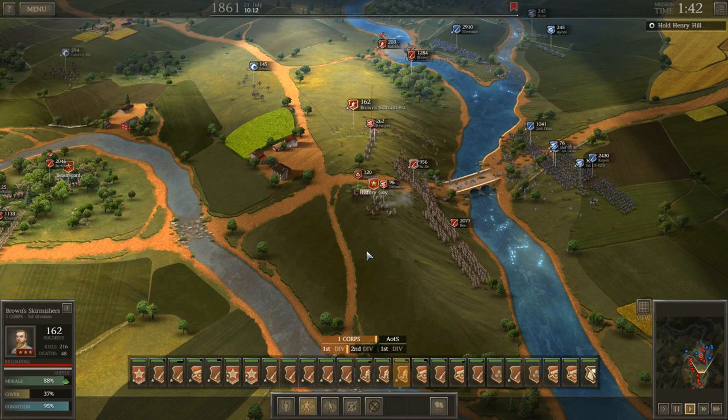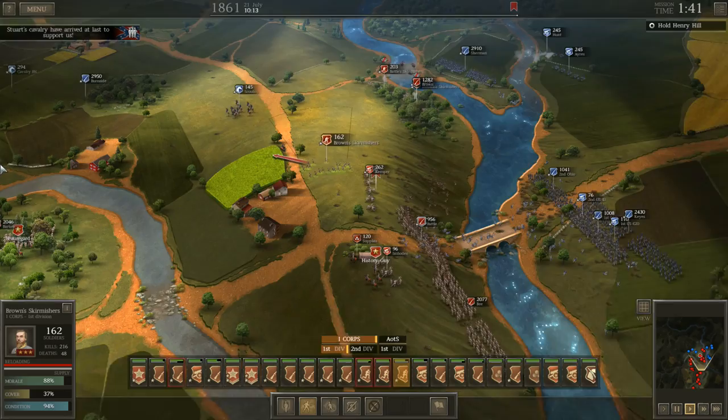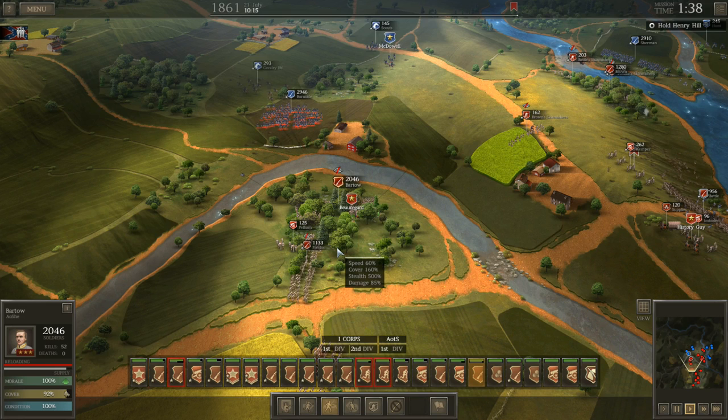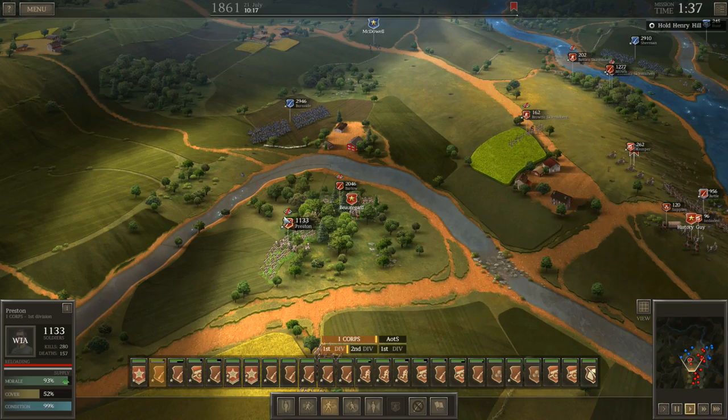Everybody thought the war was going to be over after this one battle — that whoever won would kind of settle it and there wouldn't be much more. It really served as a wake-up call, especially in the North. Lincoln had only called for 75,000 volunteers, but the day after this battle, Lincoln signed into law a bill that basically made way for them to raise another half a million troops. They recognized pretty quickly after this battle that it was not going to be a quick end to the war.